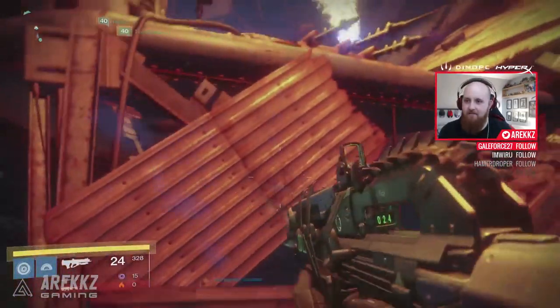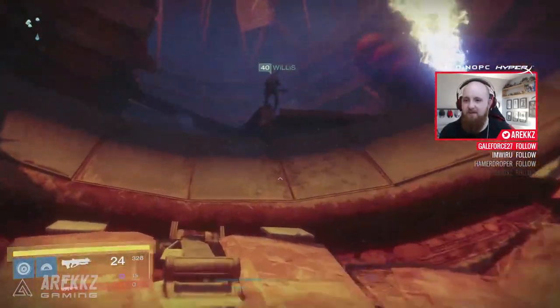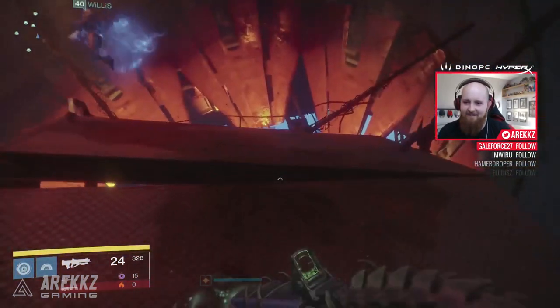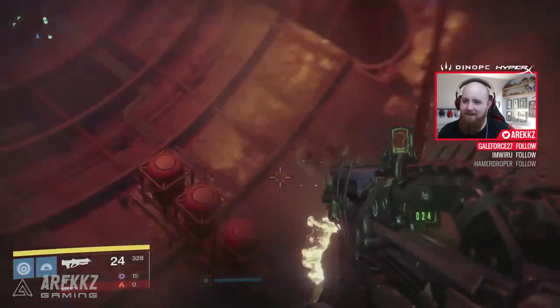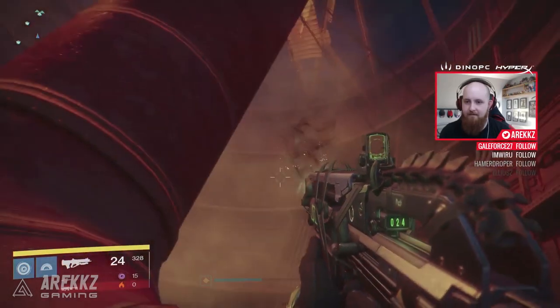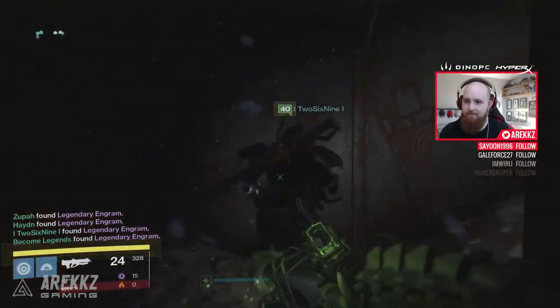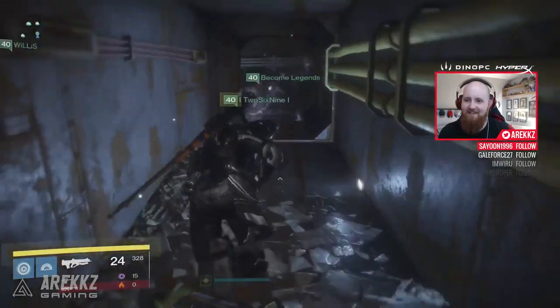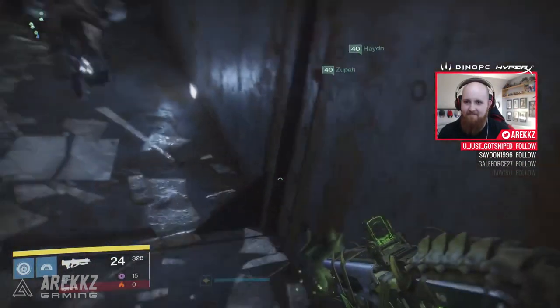Now straight after you complete the first encounter with Volsic — obviously you don't defeat him — but once you complete the encounter and the doors to the raid actually open up and you jump inside, you'll be familiar with the fact that you're greeted with your very first jumping puzzle. While if you follow the golden line you'll bypass it and go straight through the middle, if you do some adventuring you can actually find a hidden chest which contains Siva key fragments.